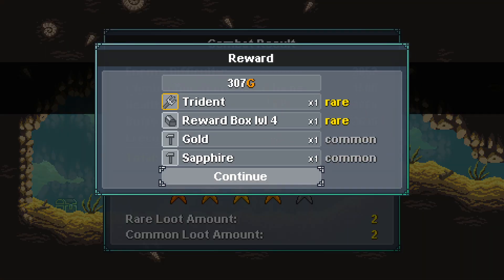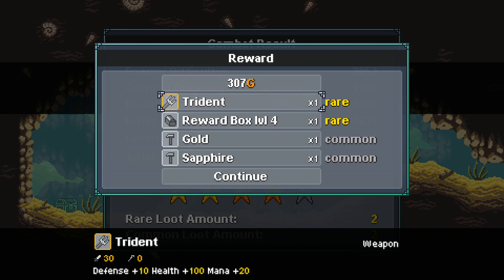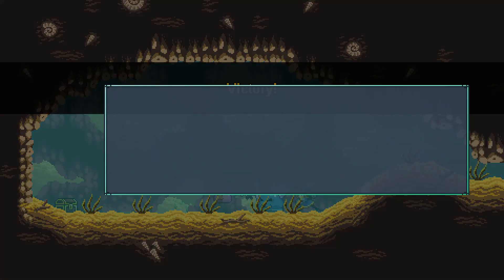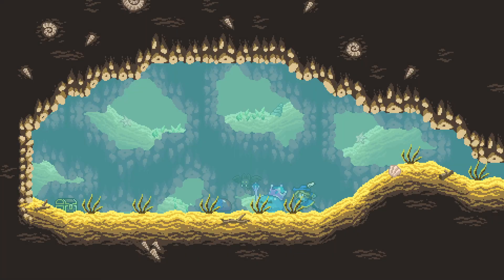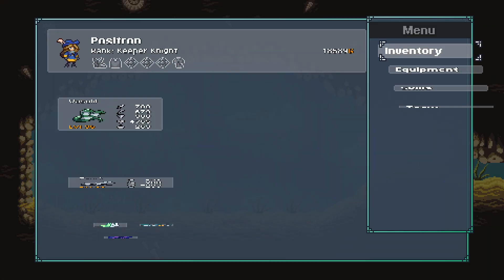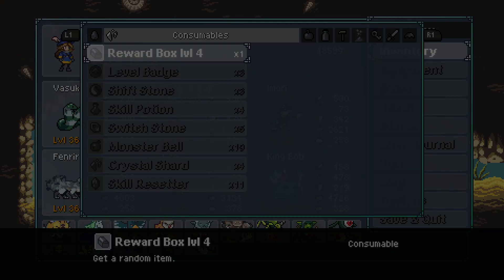Four star? That's fine, I'll take it. We got a trident and a reward block level four. Trident's kind of interesting. Can we tame that monster though, I wonder? I kind of feel like probably yes.